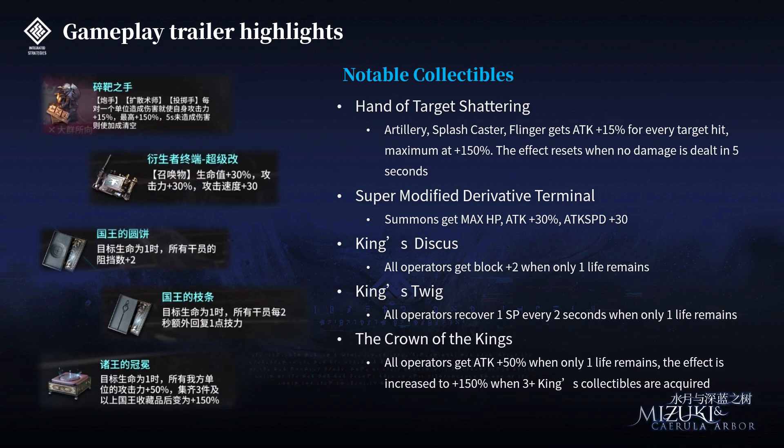Especially linked with this collectible and the other hand collectible from part 1, Summoners seem stronger than ever. Next, as I predicted in the first part, there are more King series collectibles. King's Discus makes all operators get blocked too when only one life remains. King's Tweak lets all operators recover 1 SP every 2 seconds when only one life remains. These are extensions of King's New Lancet from IS-2. There's also the Crown of the Kings — all operators get ATK plus 50% when only one life remains, and the effect increases to plus 150% when more than three King's collectibles are acquired.